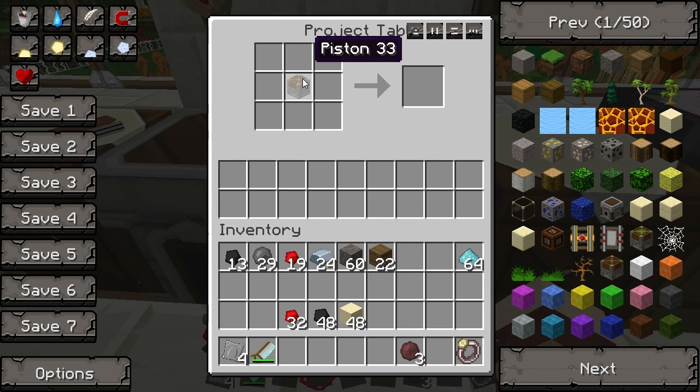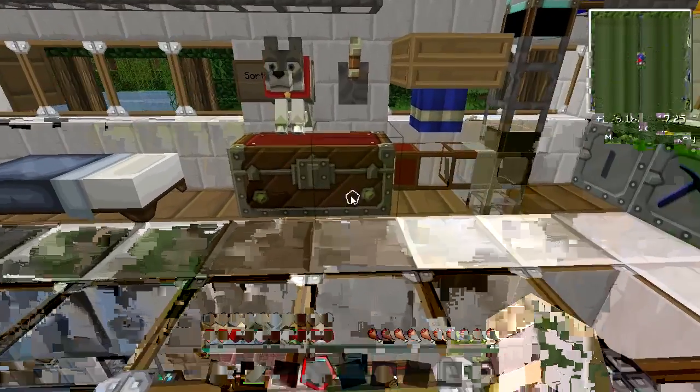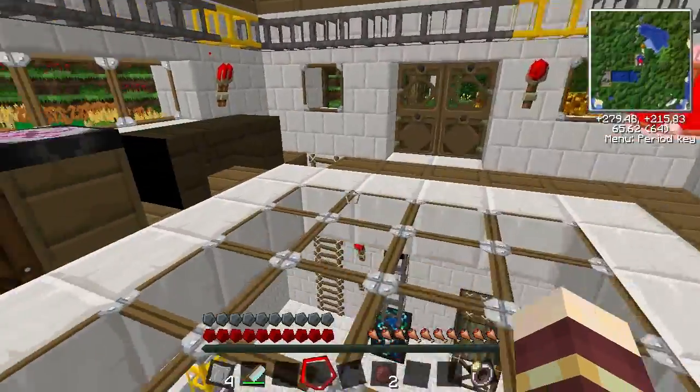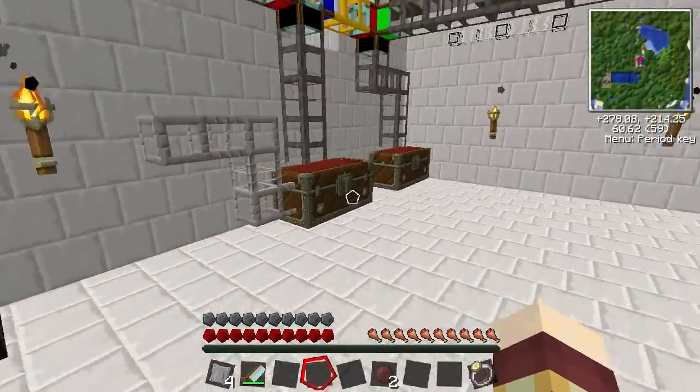Then we're going to put some cobble at the bottom corners and then along the top. We're going to put one of the wafers below the piston and we're going to get two pieces of gold to go below that in the spare slots. I should have a bit here.